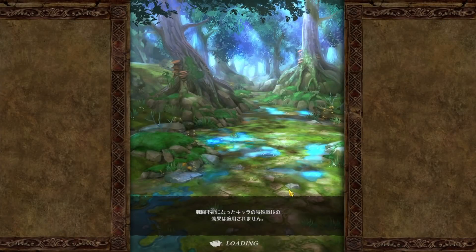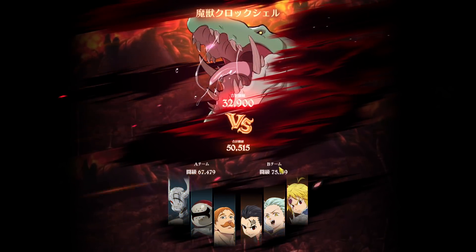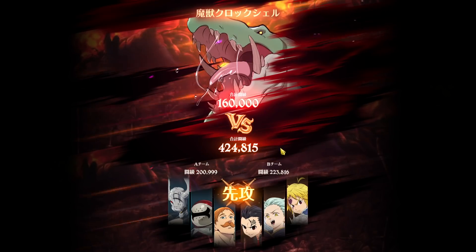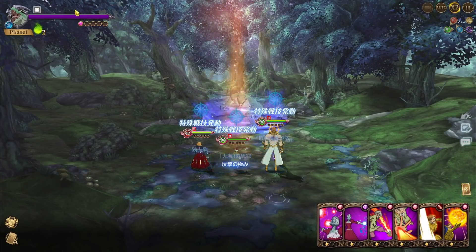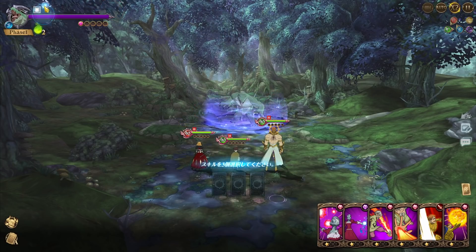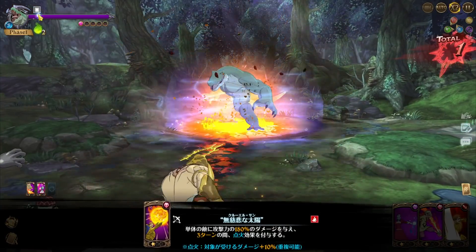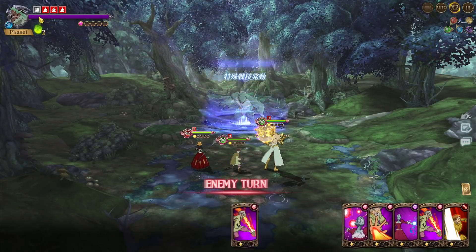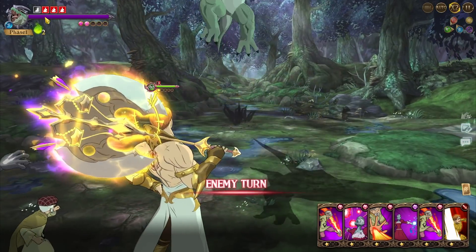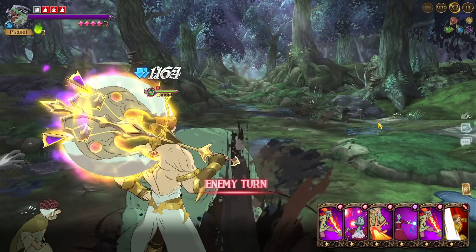The boss has a supreme damage reduction that causes you to do one damage for three turns, or until you ignite him five times. On extreme, however, it's 11 times — you have to fill the whole bar plus one to get this damage reduction out. This is the damage reduction symbol. But not just that — on normal or hard, you can also just wait for the damage reduction to go away if you have a tanky team, like using a green Dian healer.